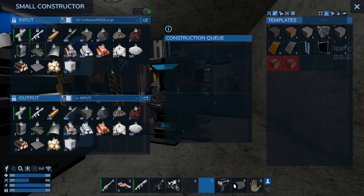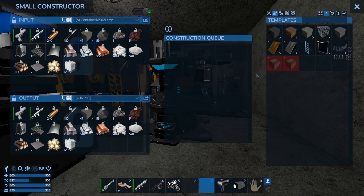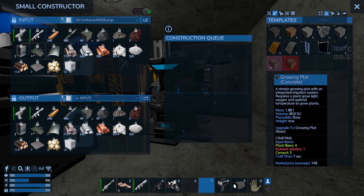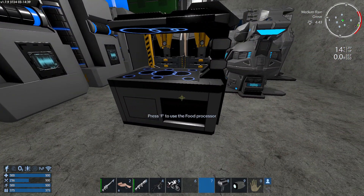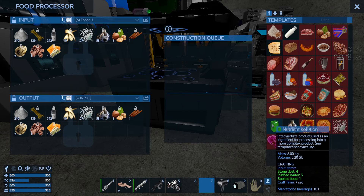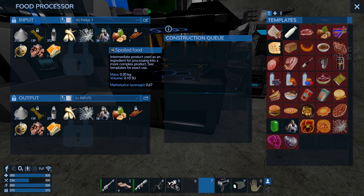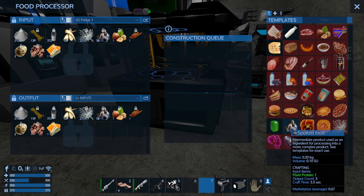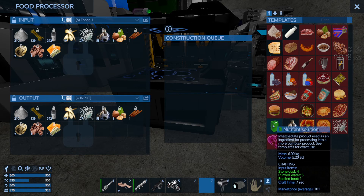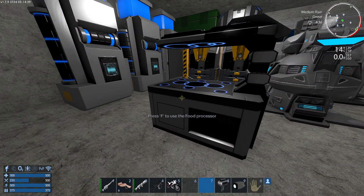The plant fibers can be crafted from logs, and the cement can be crafted from crushed stone. But I need nutrient solution, and for that I'm gonna have to go into the food processor. In the food tab you'll find the nutrient solution, which requires stone dust, purified water, and spoiled food. You can let food spoil on yourself or craft it out of plant protein. For purified water, check out my previous episode.